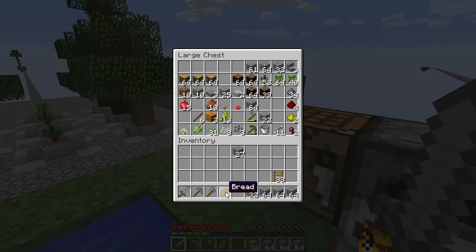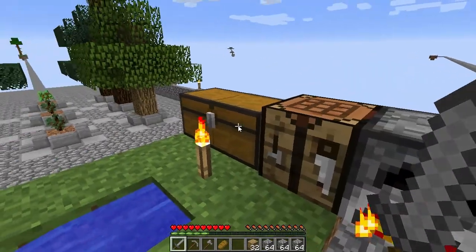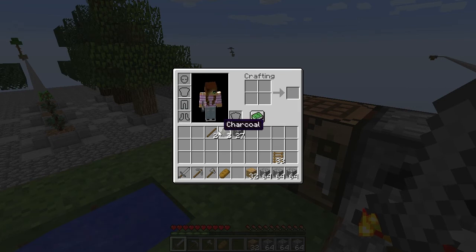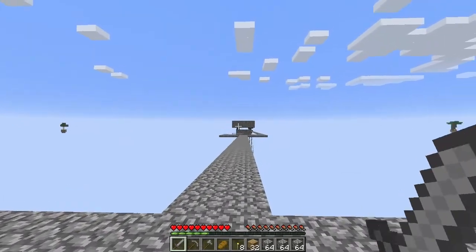Let's put that back in there. We don't need anything on us that we don't need. We do need some torches so let's get two of those. Now where are we going to build this thing? We could build it out there.